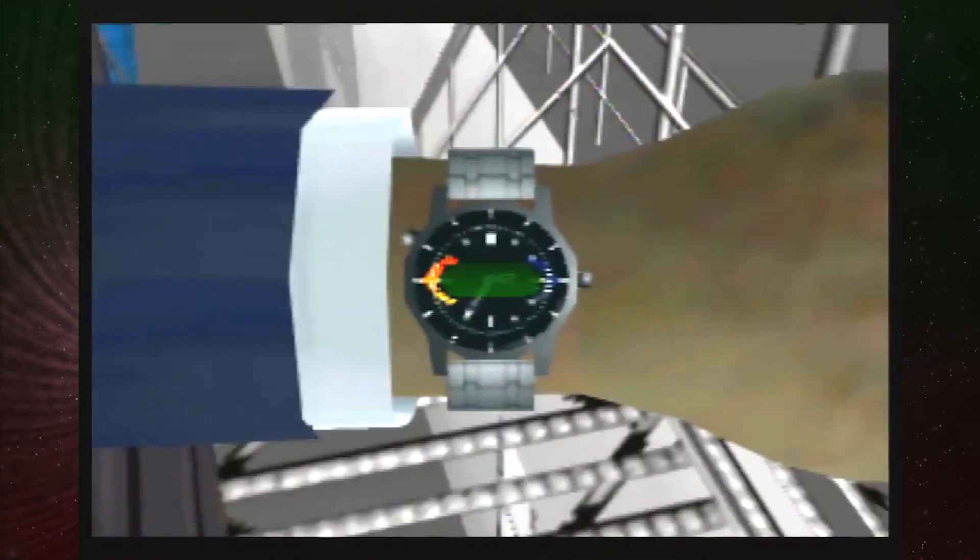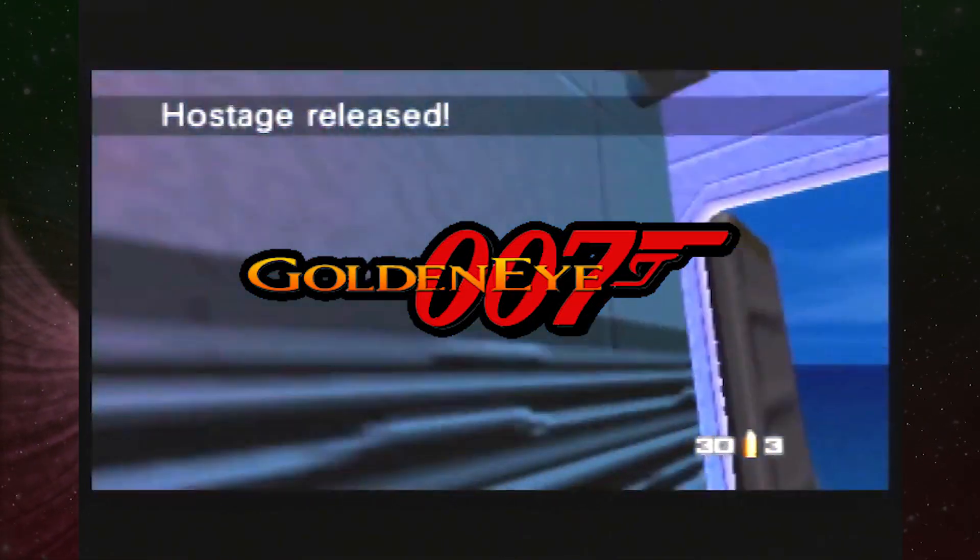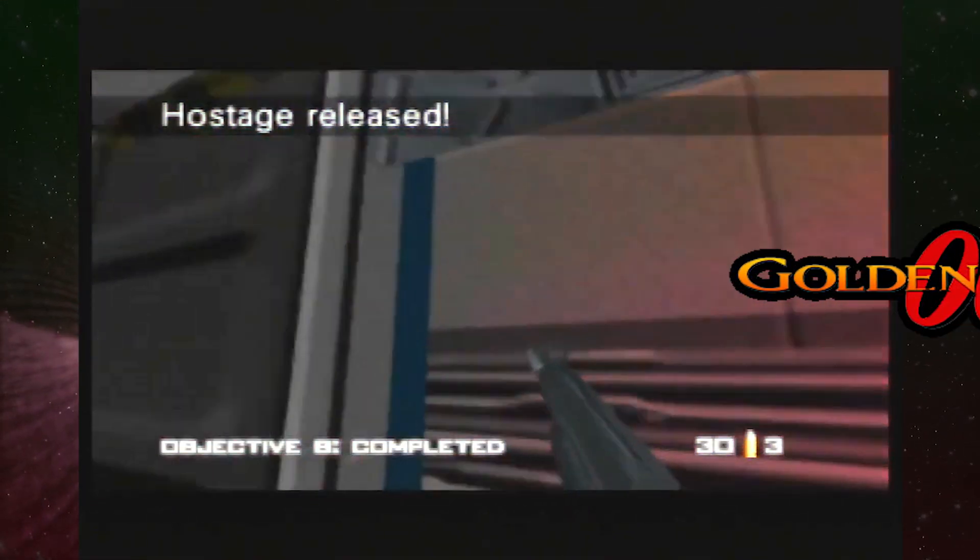Today we have five stories of insane strategies that were somehow overlooked in the speed game GoldenEye 007. So here we go.